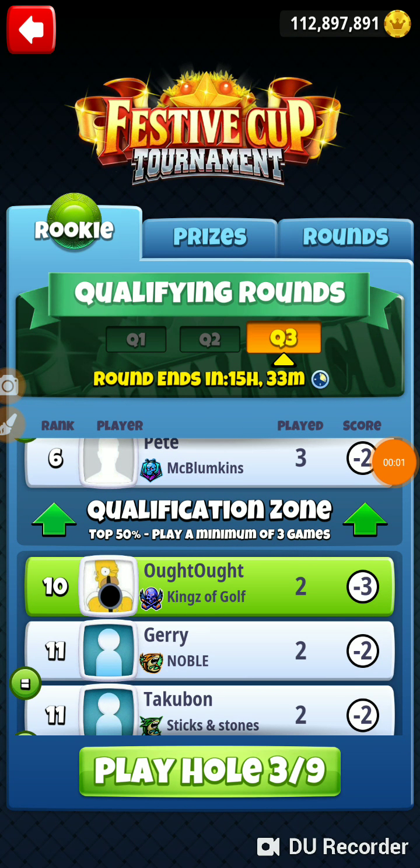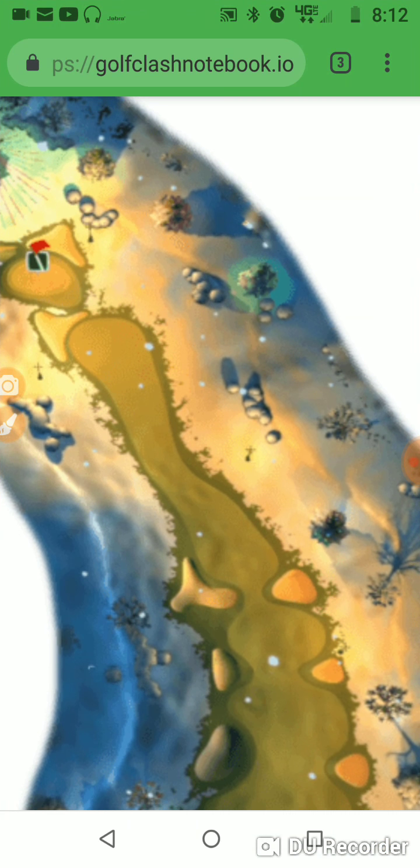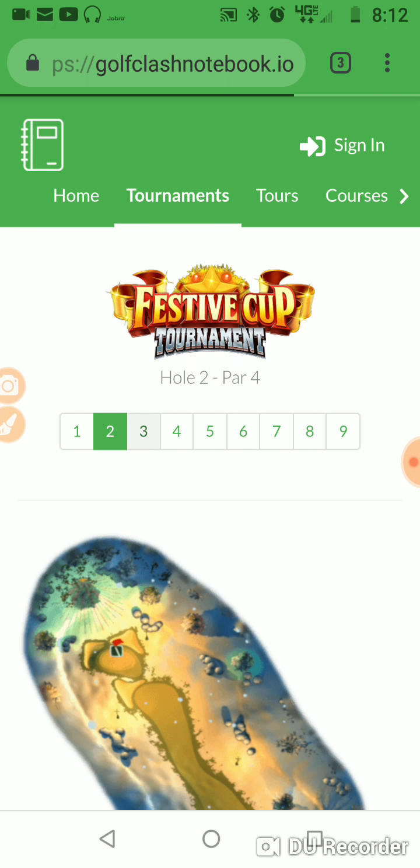We are on hole three of the Festive Cup Tournament, in Wednesday's qualifying round. Whatever score we get today, that's what we're going to go into the tournament with.